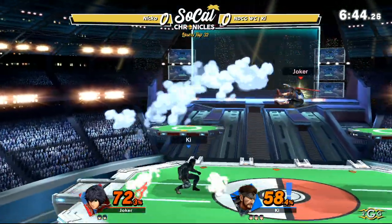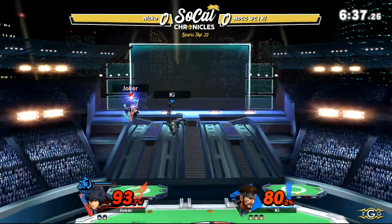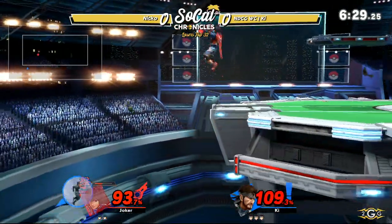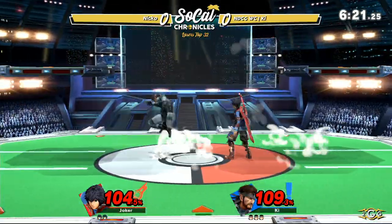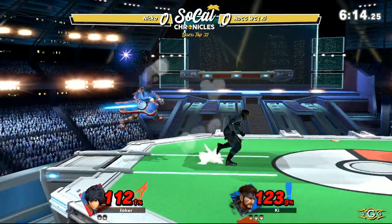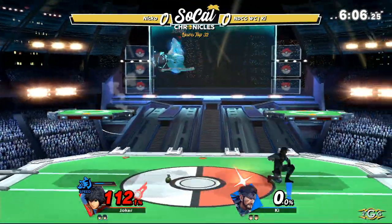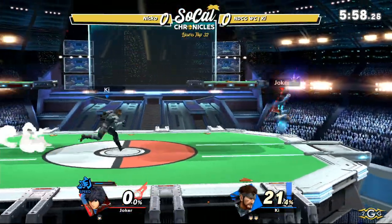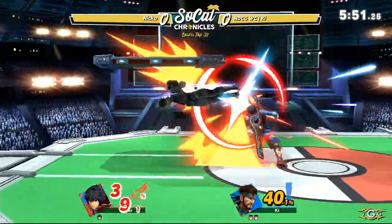Nico does clip that grenade and causes an explosion. Ki approaches again and explodes on his own grenade unfortunately, but lands a C4 on Nico — that C4 has a huge hitbox so you have to be aware of where it is. The grenade is there to protect him, and as soon as he hits it, it detonates. Ki defends himself landing with down airs out of shield. Two to one in stocks — I like that Ki blew himself up knowing it was going to take Nico's stock.